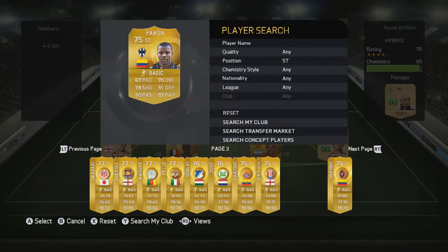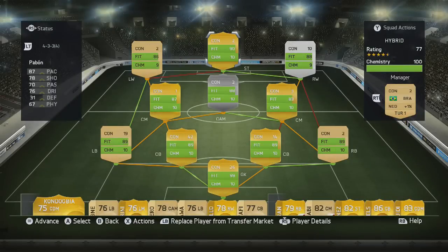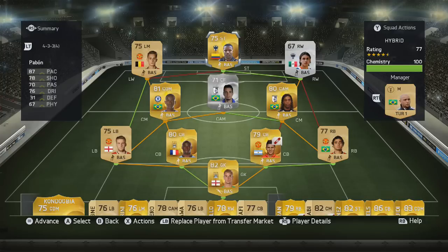The final player in the team is a 75-rated striker — Pabon. He is quite short but has good physical for being only five foot six: 87 pace, 78 shooting, 76 dribbling, and four-star skills — or maybe three-star, I'm not too sure off the top of my head. But yeah, pretty good player in this team.